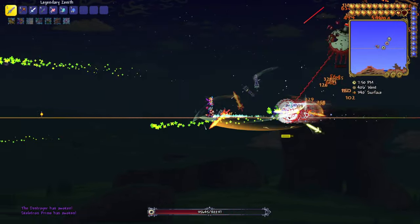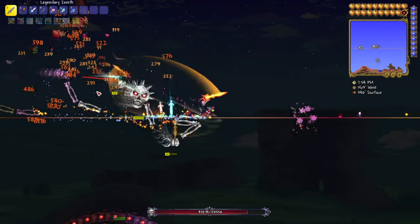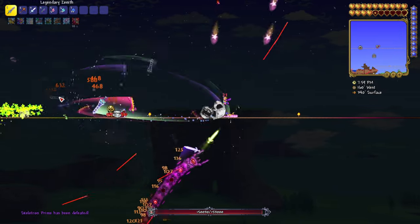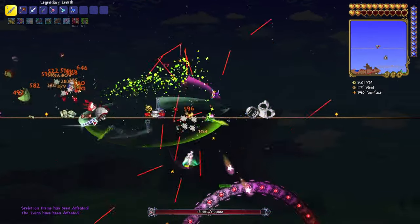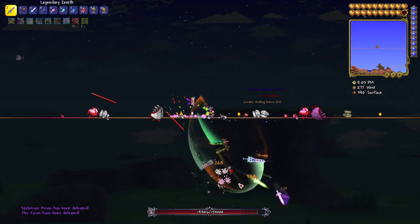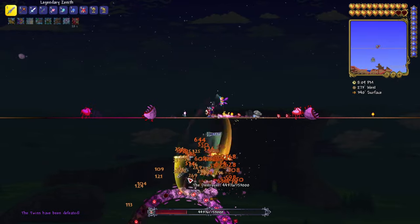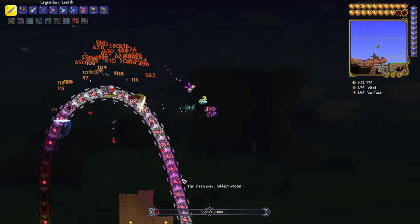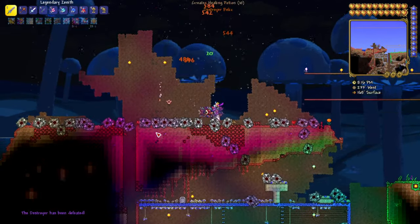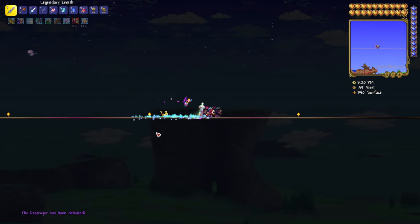It's always good to kill these bosses anyway to make other items in the game, so it's not just for the Zenith. Every player has to fight the mechanical bosses to finish the game anyway, so you shouldn't have any problem figuring out how to summon and farm them.